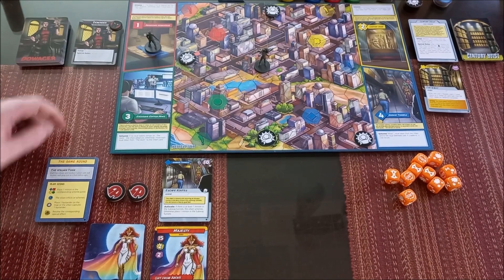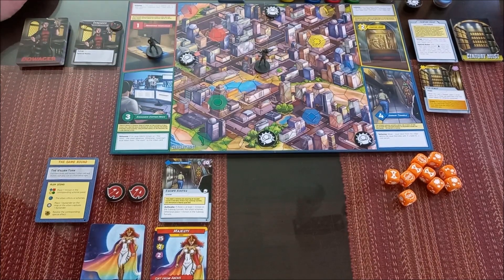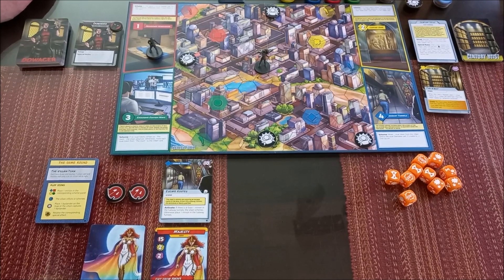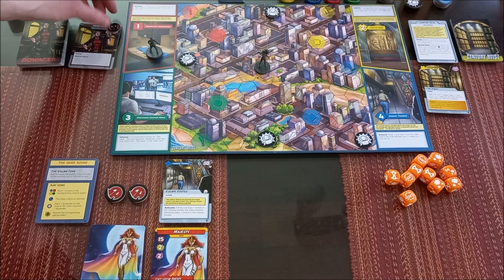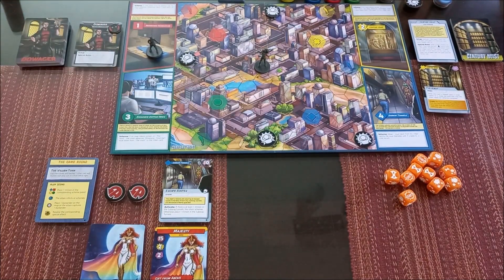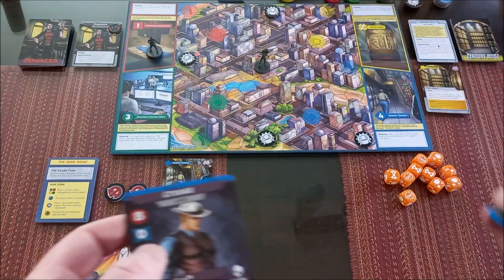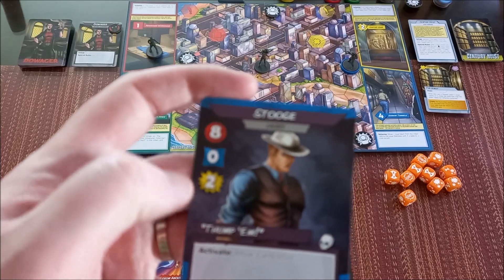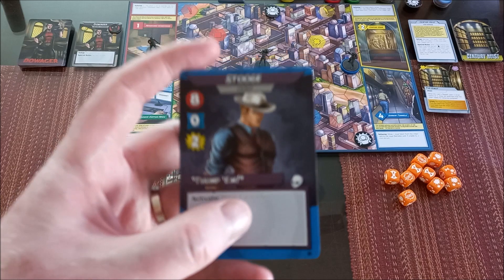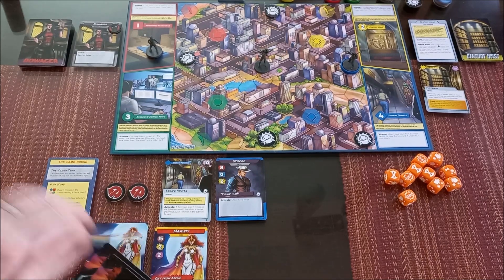The villain takes the first turn. There are four issue spaces, and Dowager is currently on issue one — she hasn't advanced. She's in the abandoned warehouse, hidden. We have one hidden token per character. To get rid of that hidden token, we have to solve. She's trying to open the vault and steal the gold. The first card drawn is a blue Stooge, placed on the blue icon. He has eight health, no armor, and when activated will move three and inflict. I need to draw my hand of four cards and can mulligan once.